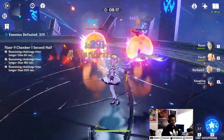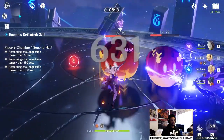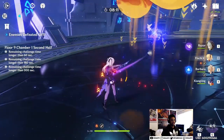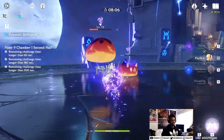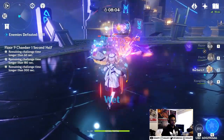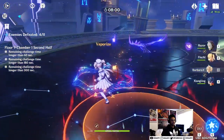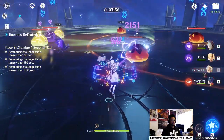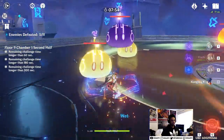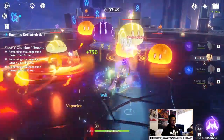I do recommend Barbara on one of your teams — she's one of the few Hydro units in the game and everyone should have her. That's pretty solid. This team is going to be lacking burst damage though. I'll focus the Electro units first since they're easier to kill.